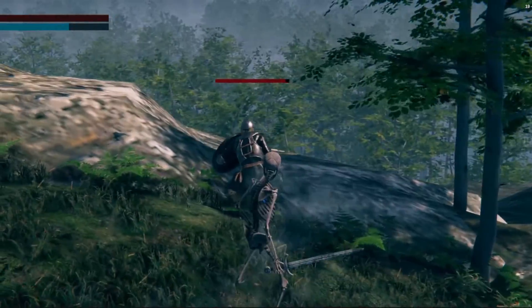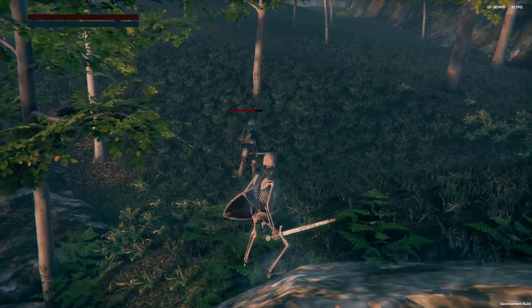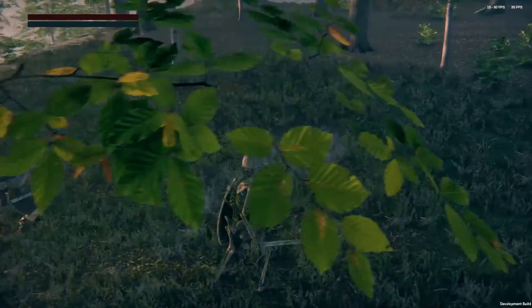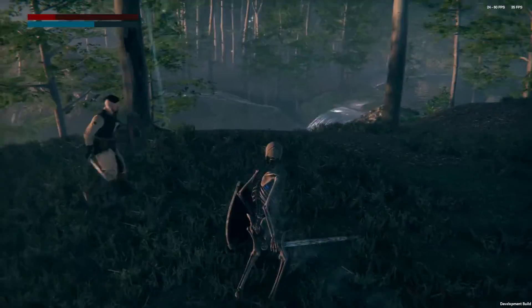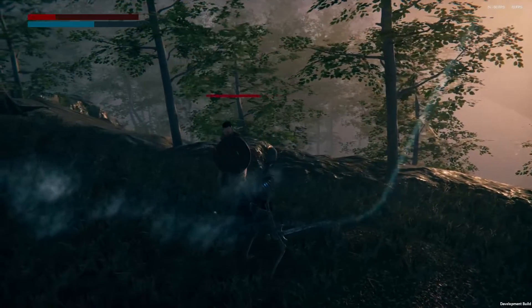Another issue is when the enemy is hit at the back, it does not do anything. So I added a response to it — now the enemy will roll away from the player when hit. Another issue is when the enemy sees the player, it will just run forward, not cautious about the player's location. So I fixed this by making it look at the player when it sees the player, which will hopefully emulate cautiousness.